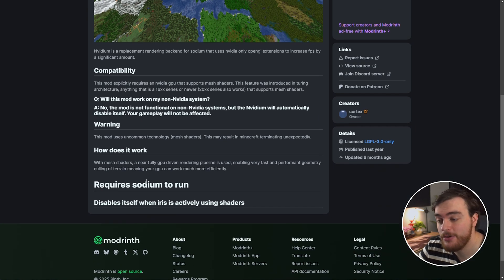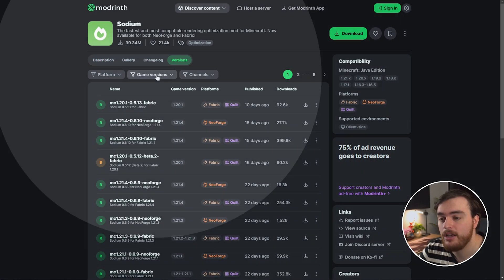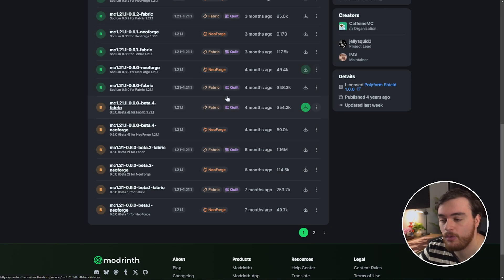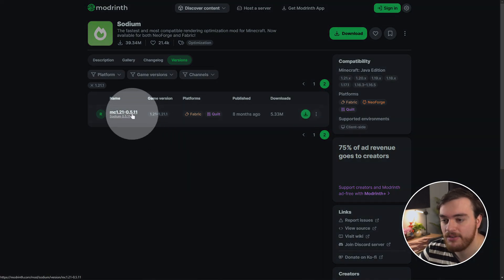For NVIDium to work, we also need to download Sodium — you'll find a link down below. Instead of choosing download in the top right, we need a very particular version. Head to the versions tab, filter by game version 1.21.1, and look for exactly Sodium version 0.5.11. That's the latest version of Sodium that NVIDium supports. In the future this may be updated, in which case just download the latest version. Scroll down — head to page 2 if you don't see it — and here we find version 0.5.11.